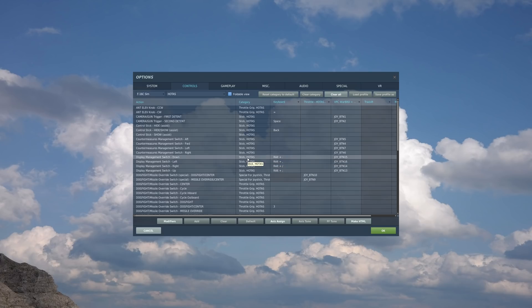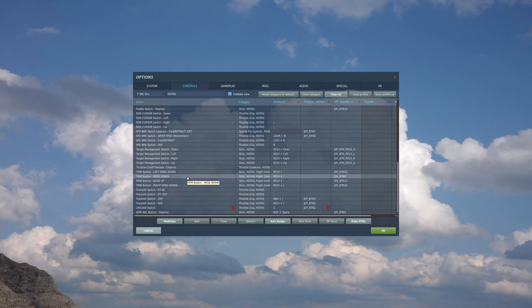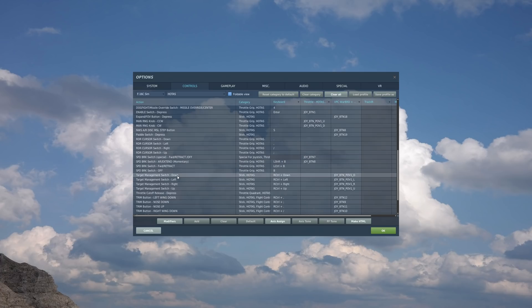First, let's take a look at the STIC commands: DMS and TMS. TMS is the Target Management Switch, and DMS is the Display Management Switch. We have DMS down, left, right, and up, and then TMS down, left, right, and up. The next one is the Expand Switch on the STIC — Expand FOV button depress. And then on the throttle, the primary one we'll use is the Manual Range knob, counterclockwise and clockwise. Those are the major key commands for this mission.